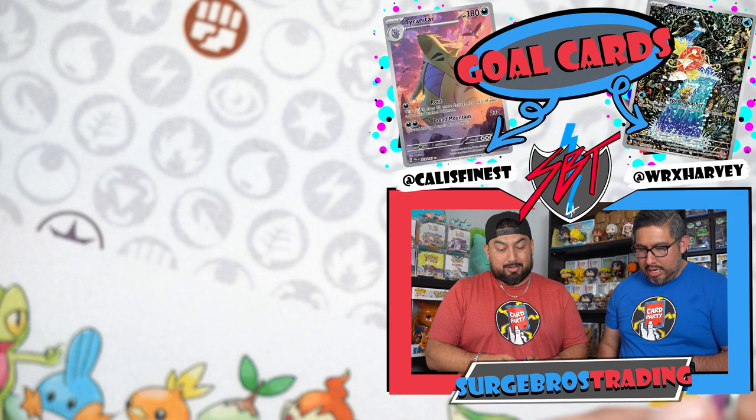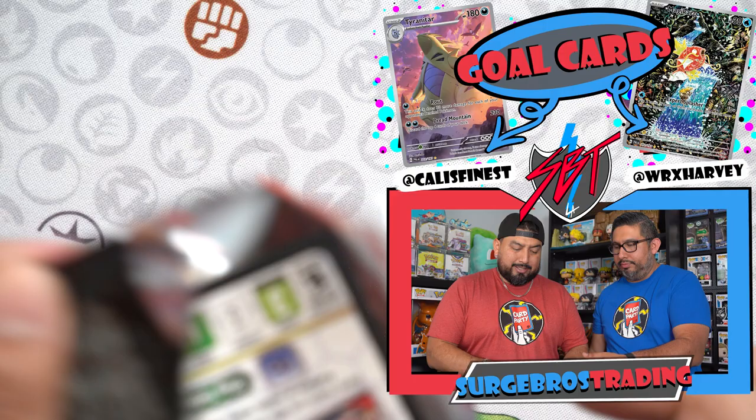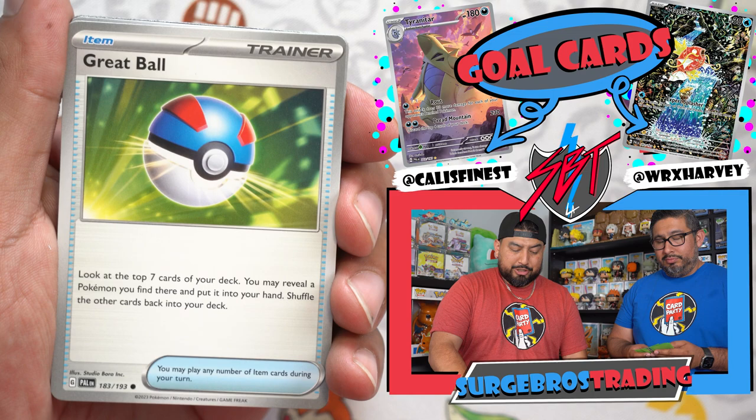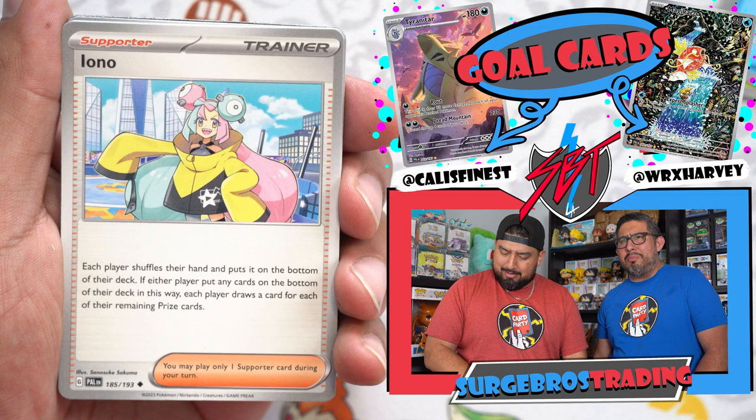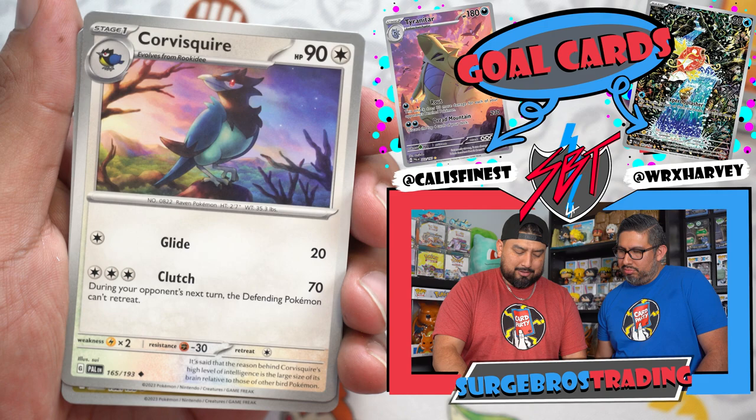New format for the TCG with all these new Paldea Evolved cards — everyone's trying to play that Shane Pals strong build. On TCG Live they're already banning cards; there's glitches with Spirit Tomb's ability and a few others, but there's some glitch they're doing with abilities.